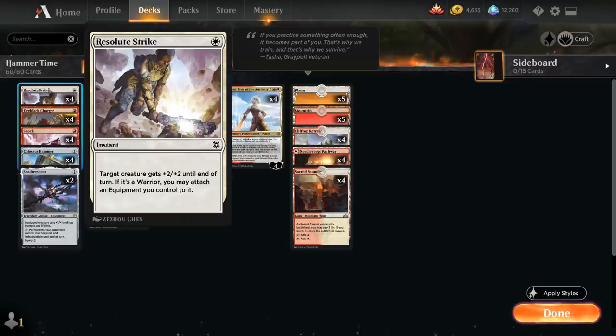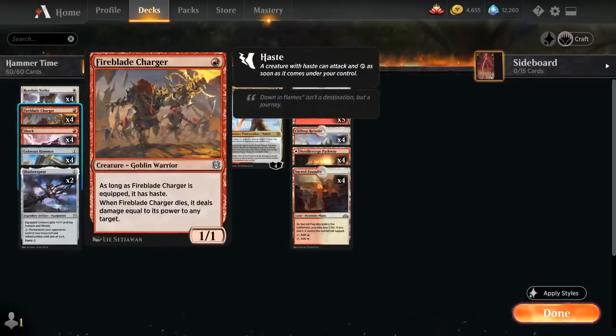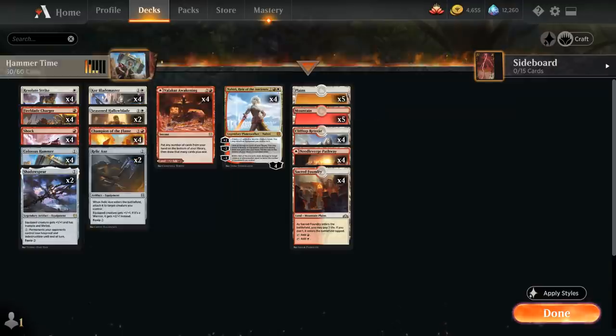On turn 2 we could already be attacking with a 13-13 Fireblade Charger, so with an ideal draw we can potentially kill on turn 3.